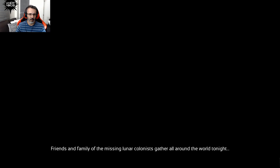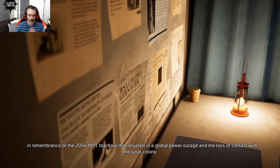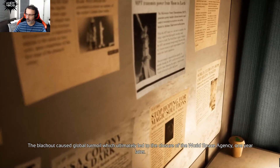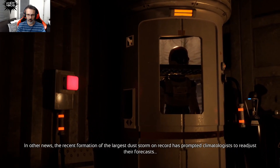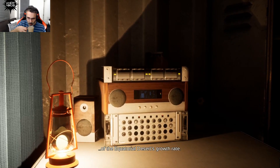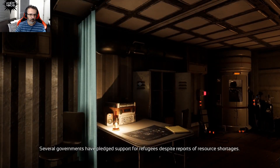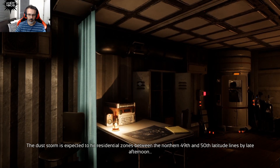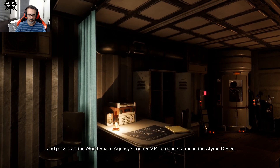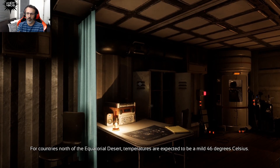Friends and family of the missing lunar colonists gather around the world tonight in remembrance of the 2054 MPT blackout, which resulted in a global power outage and loss of contact with the lunar colony. The blackout caused global turmoil, ultimately leading to the closure of the World Space Agency one year later. The largest dust storm on record has prompted climatologists to readjust forecasts of the equatorial desert's growth rate — the desert could soon cover 30% of the globe's landmass. Several governments have pledged support for refugees despite resource shortages. The dust storm is expected to hit residential zones between the 49th and 50th latitude lines by late afternoon.